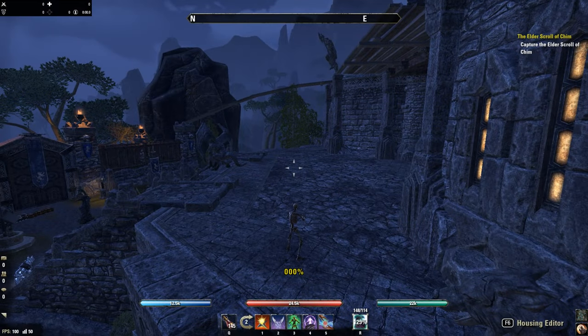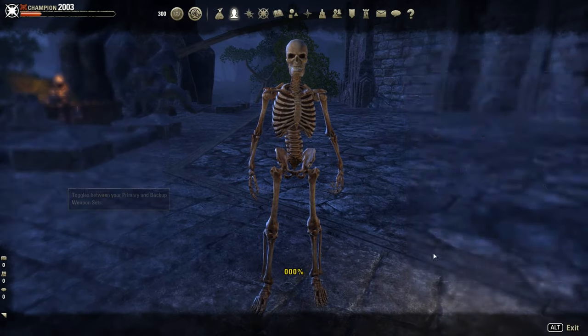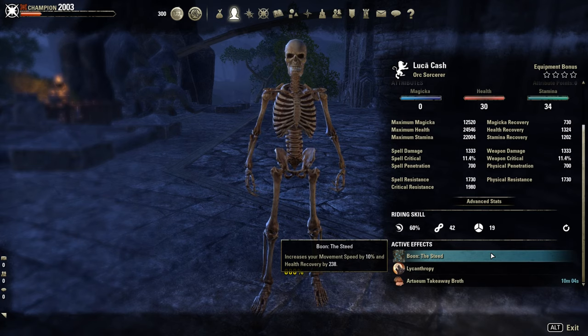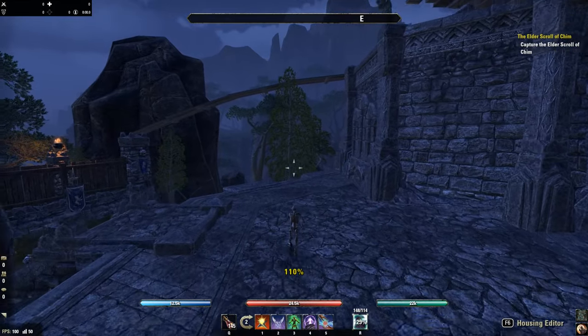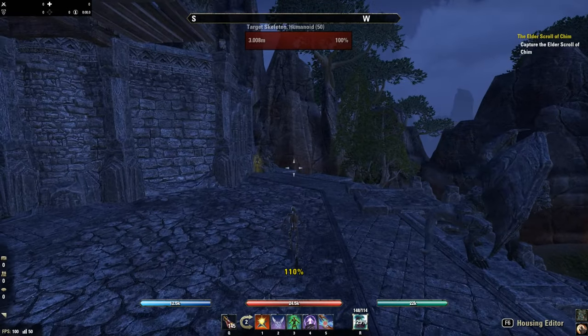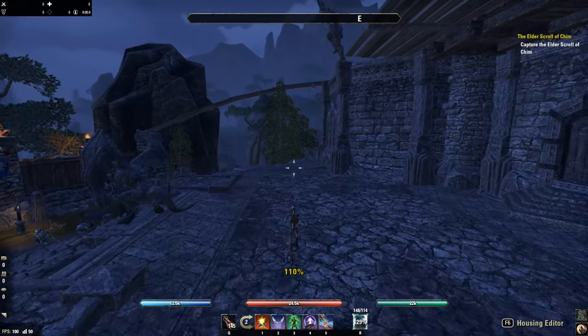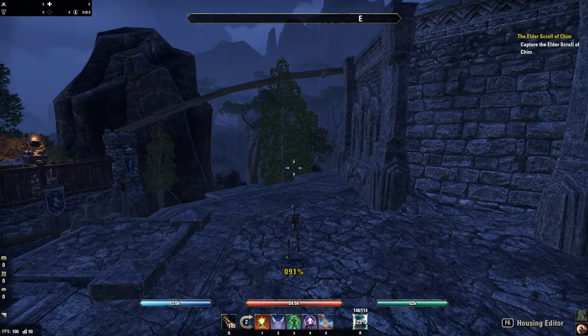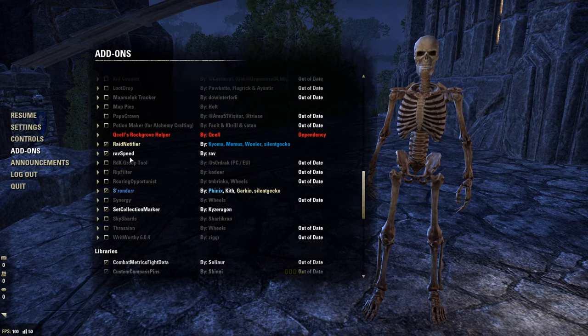Ok, first of all let me show you the basic movement speed. As you can see I am completely naked — no gear on. I only have the Steed Mundus, that's why my movement speed is 10% increased — so 110% at the moment. 100% is the basic movement speed, as you can see on the yellow percentage number. I use the addon RefSpeed — I will link it in the description below.